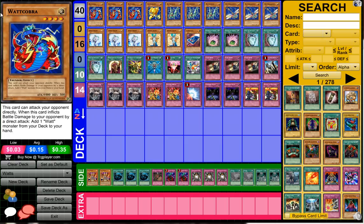Let's jump into the deck profile. He's got three Watt Cobras — basically the Stratos of the deck that searches any Watt monster. Generally you're gonna want to add multiple Watt Cobras so you can get your whole gadget-like engine going. He's running at least three of them, which is pretty interesting.